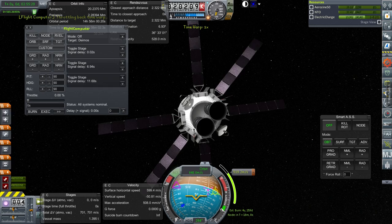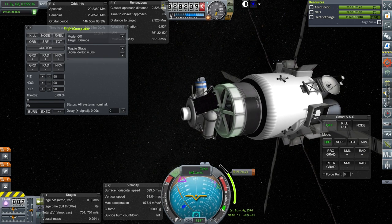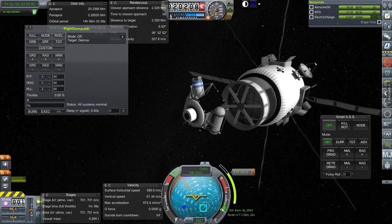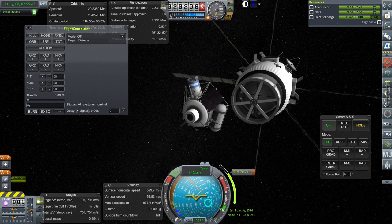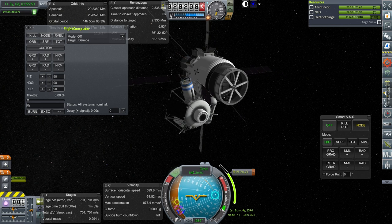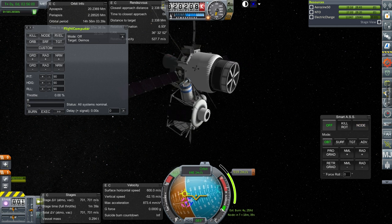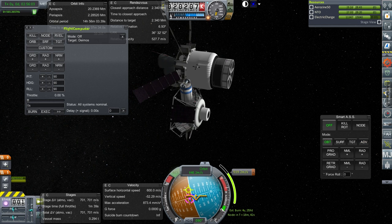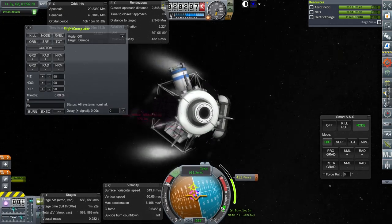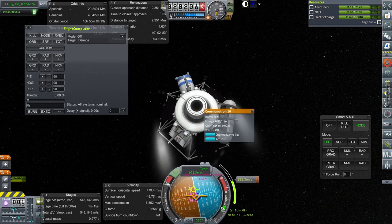We're probably going to have trouble getting the encounter the way I wanted it to be. Once we turn towards the node, I'll tell it to point at the node. Try and make sure it uses a minimal amount of RCS to get there. It should just stop us. I'll put fine controls on — okay, it was already on.